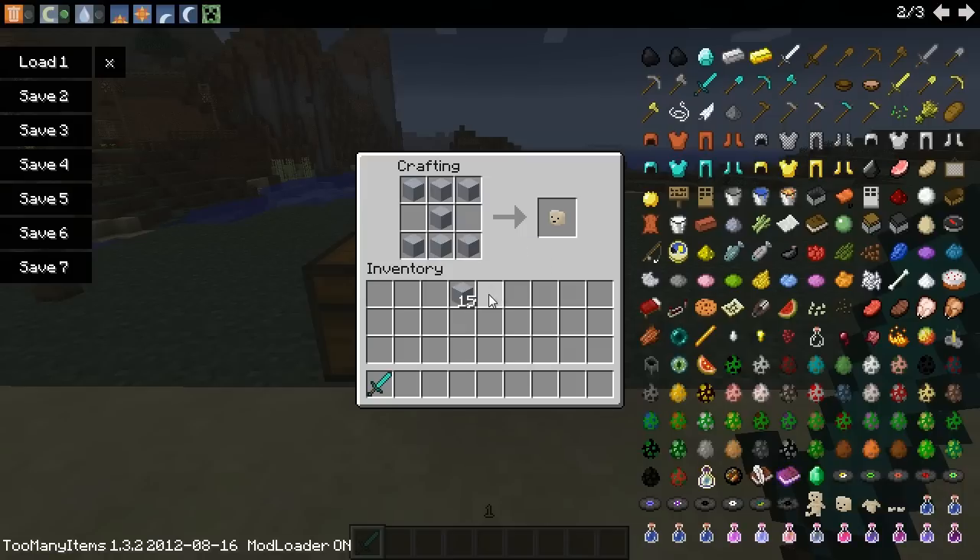You craft him using a total of 22 clay blocks. First you craft the head using this recipe here, so you're using 7 blocks of clay. Next you craft the chest plate, which is just like a normal chest plate, which gives you the clay torso. And the legs, which is crafted like your normal legs. Now with these three items, you place them in the crafting table in the following order and you get the Clay Puppet.